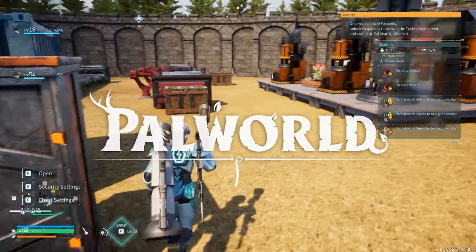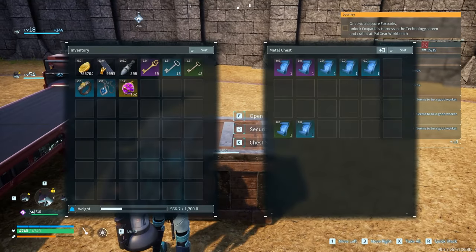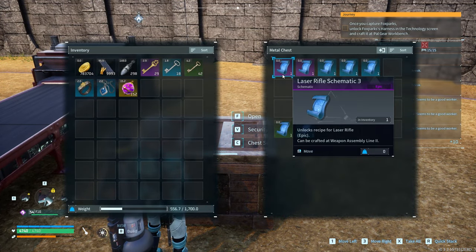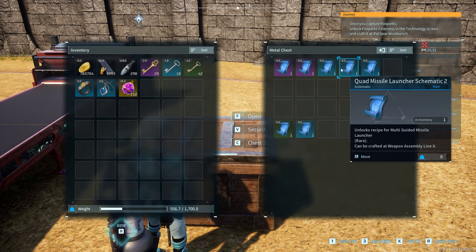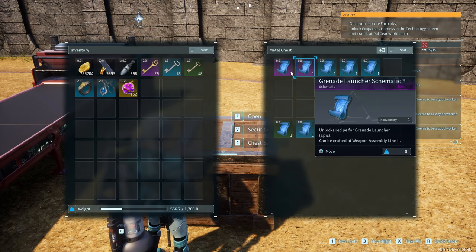Hey, how's it going? It's time to make some weapons. We've been doing some oil rig raiding, and this is what I've gotten: an epic laser rifle, an epic grenade launcher, a rare plasteel helmet, a rare quad missile launcher, and then a rare flamethrower.